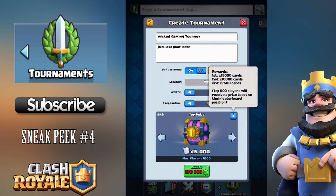The top tier has 15,000 cards as the top prize, and costs 250,000 gems to create — that's probably for sponsors who want to fund the prize pool for players in Clash Royale. First place gets 15,000 cards, second gets 10,000 cards, and third gets 7,500 cards. The top 500 players out of a maximum of 1000 will receive a prize based on their leaderboard position.